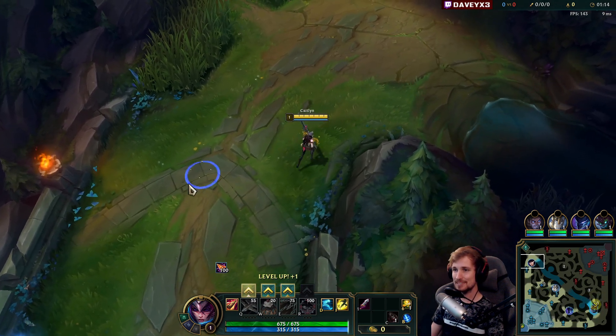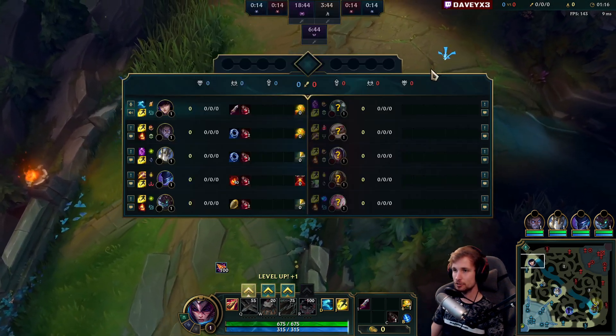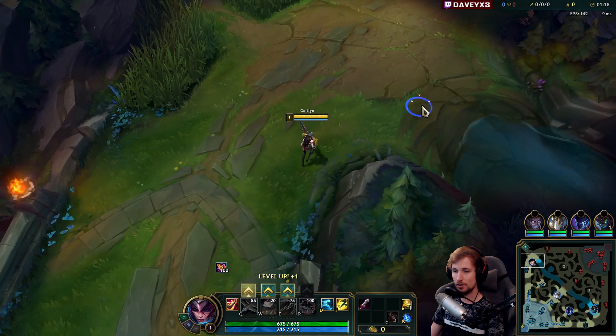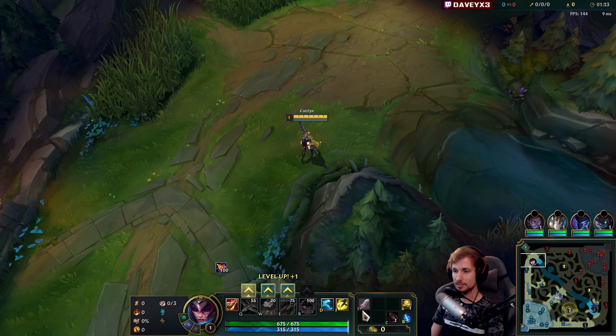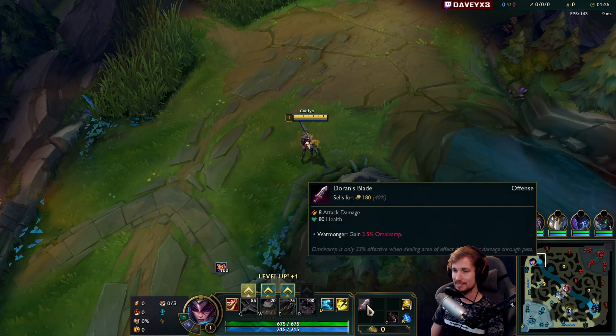They're playing Caitlyn top lane in the new patch versus a Mordekaiser. What we're running in this game is Fleet, Triumph, Alacrity, Cut the Grass, Biscuits, Cosmic, and also Ghost and a Doran's Blade.